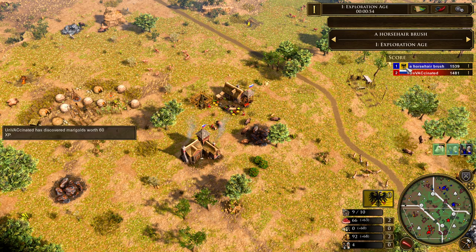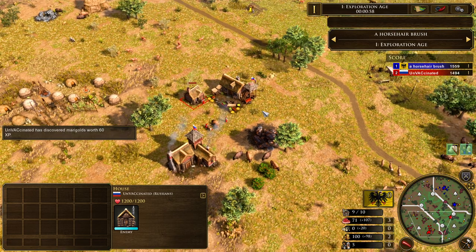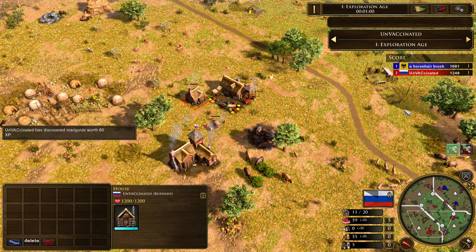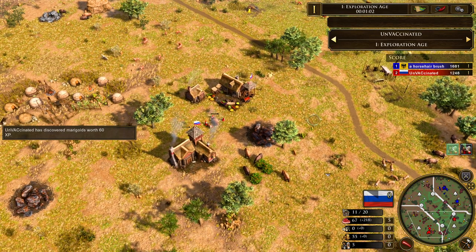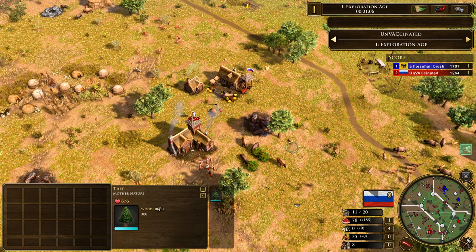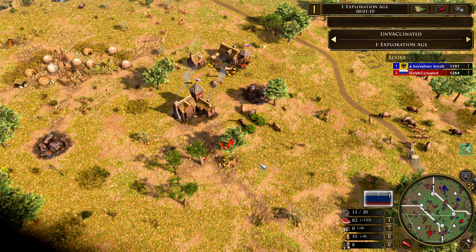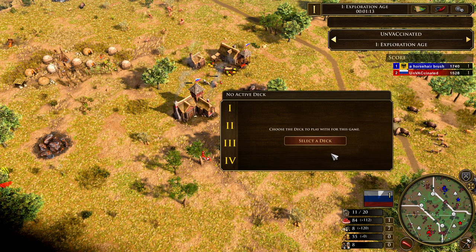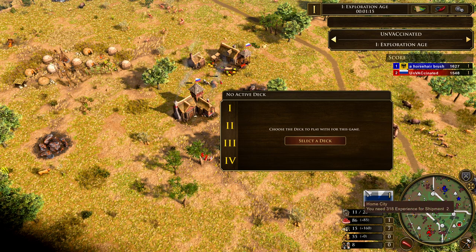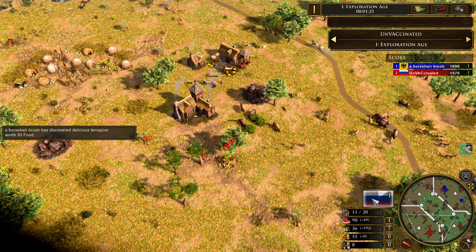Looks like we're going to be seeing a market start out of Unvaccinated here as well. He hasn't got any upgrades in there quite yet — trading up his settlers, needing a little bit of wood to grab his hunting dogs. The first card comes in; let's see what his deck looks like. Doesn't look like he's picked it quite yet — he's waiting, currently focused on a treasure.